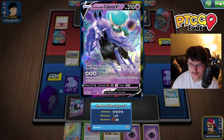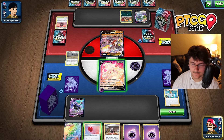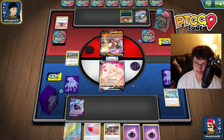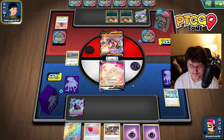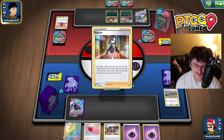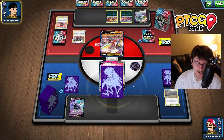We're going to bench that Calyrex Shadow Rider V. Sugary Sprinkles — heal damage from each of your benched Pokemon — not going to be super relevant for us. Shadow Mist actually sounds good, but they can still use Houndoom from hand. So we're going to Sugary Sprinkles — it doesn't do anything — but perhaps one of the best attack names I've ever seen on a Pokemon. We're just going to hope that we don't die this turn.